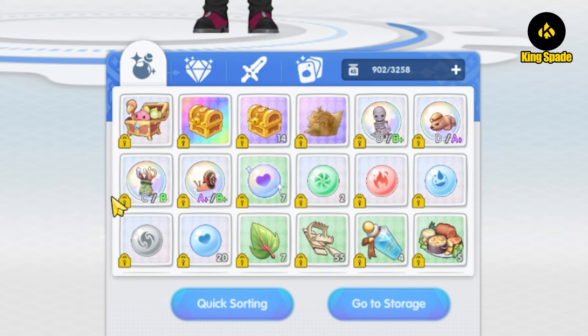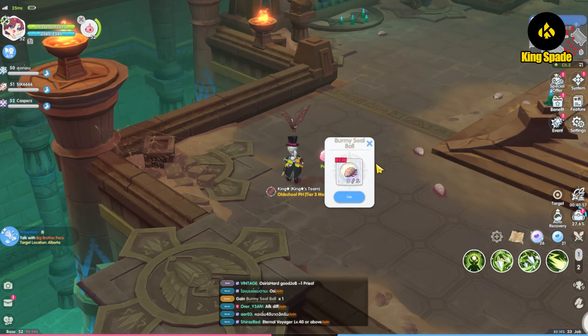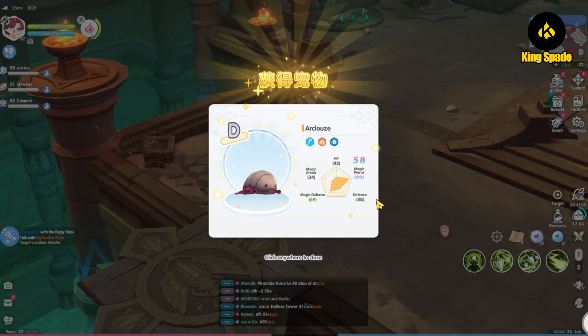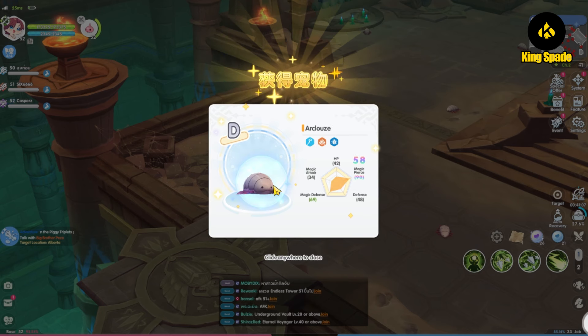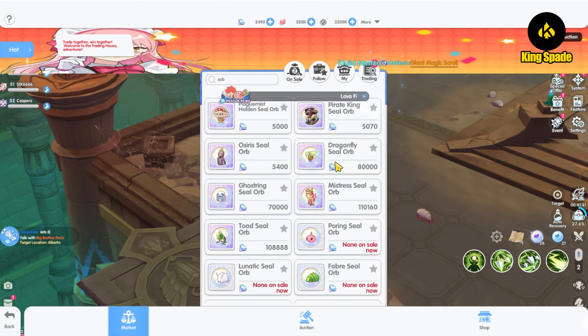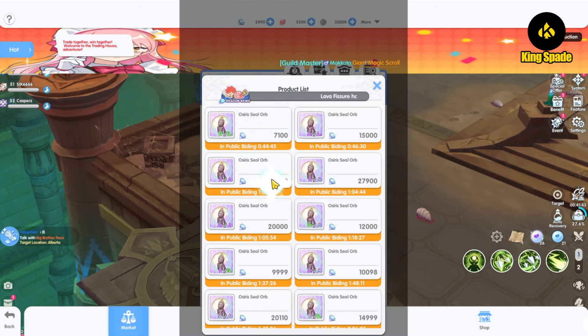This is very useful and convenient. For example, when you catch a pad it will show both the combat and dispatch quality, making it easier to decide whether you want to use it or not. Buying pads at the trading house is also much more helpful now — you don't have to click on each pad one by one to check their quality.